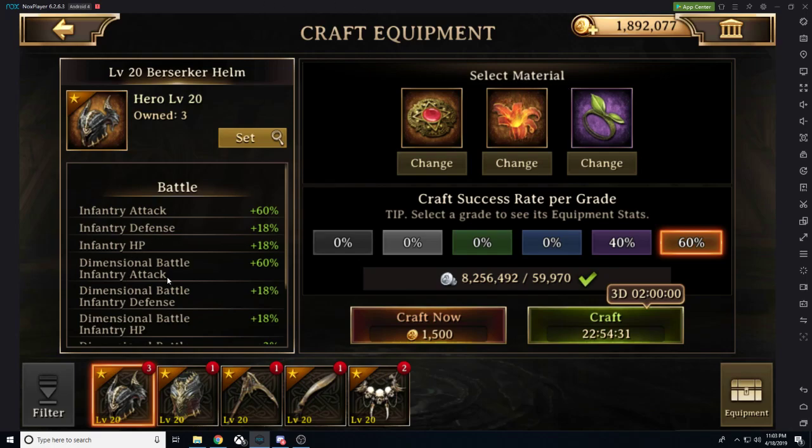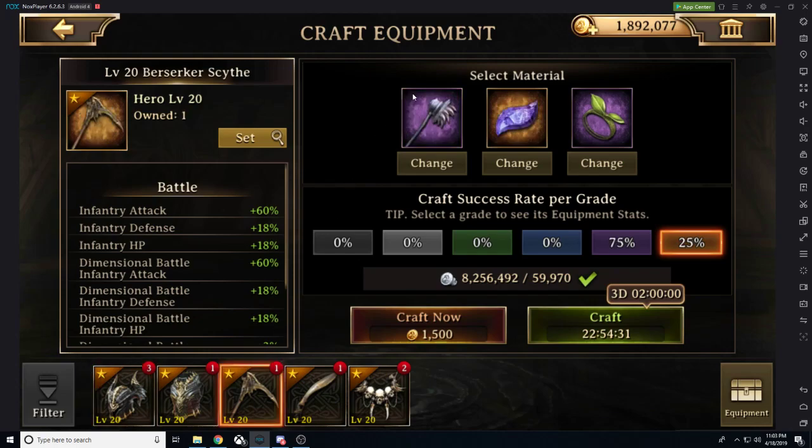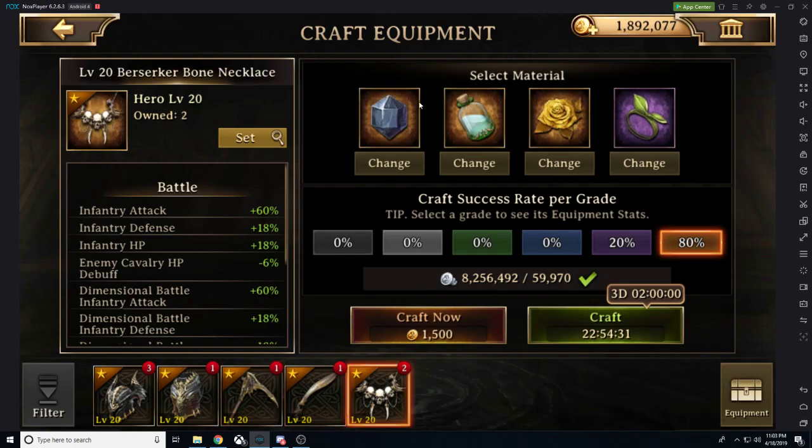When we're looking here at our helmet, we have three pieces of materials. When we go to our armor, they have the exact same materials. When I go to my weapon, two of the materials have changed, but this last material has not changed. When we go to the ring, we'll notice again three materials have changed, but the ring material has not changed.